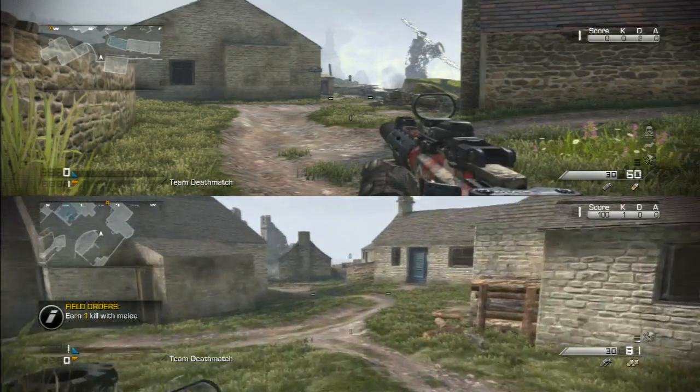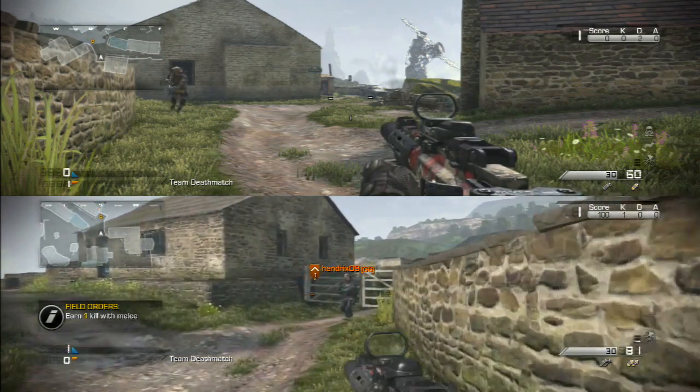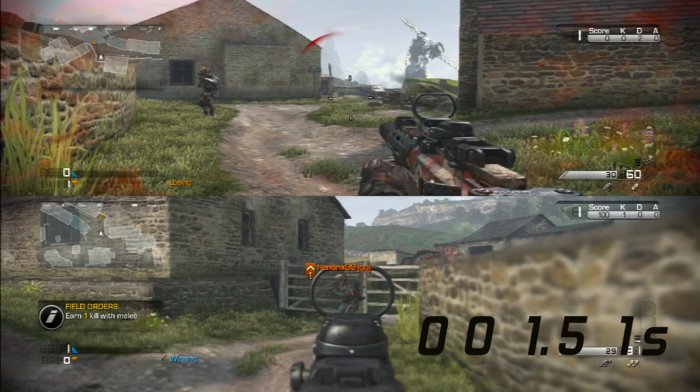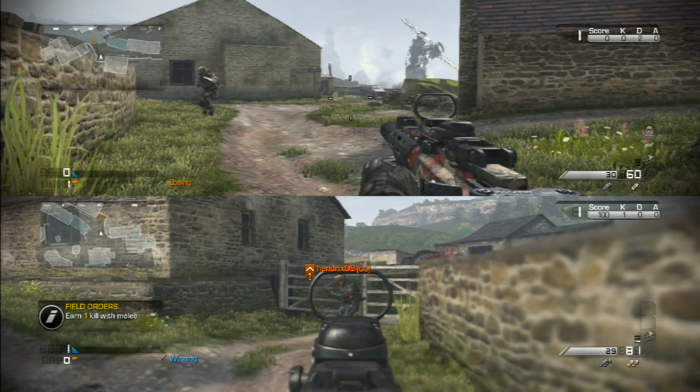Now we're going to move on to shooting the player with the ICU perk. As with the previous test, we're going to do a light damage and then a heavy damage. So here we go — light damage. It's happening right now, and it took 3.1 seconds to heal.